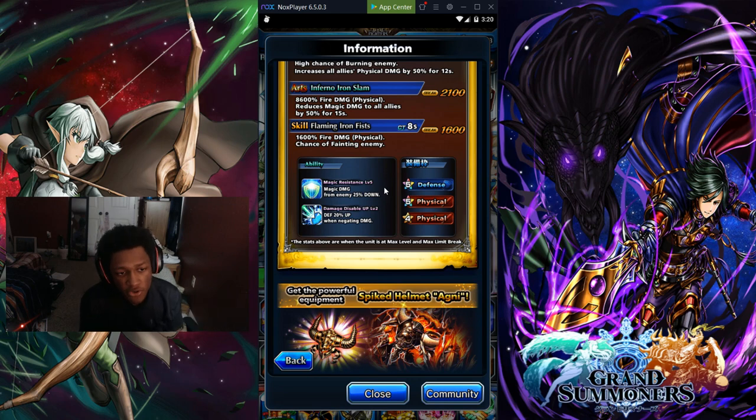The equipment right here: we have a 5-star defense, 5-star physical attack, and a 4-star physical. I don't like having two physicals — one 5-star and one 4-star — but at least we got a defense in there.